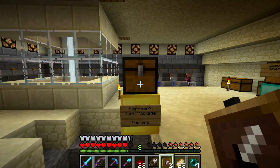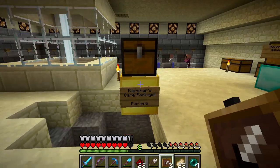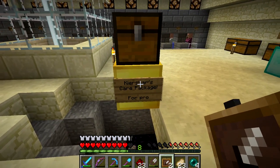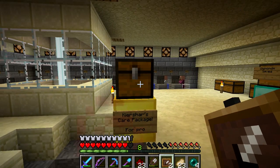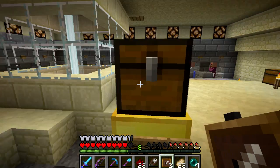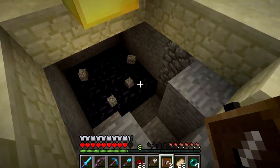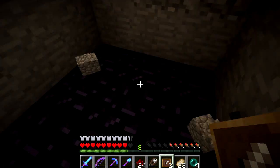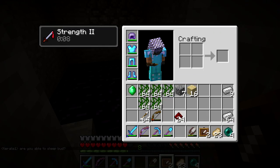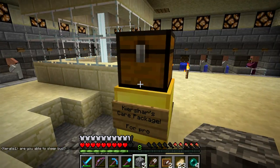I wasn't recording — I came down here collecting resources, got myself some vines, and I can't even remember why I came down here. But I saw this chest and thought I'd record it later. I had a quick look inside and of course it's a trap — this thing blew up and I don't know how it activated, because this is not a trap chest. I think there might have been some redstone below it. He obviously hid the TNT and the trap down here. Cheers, Kesha!